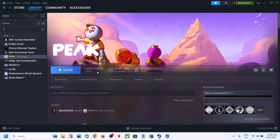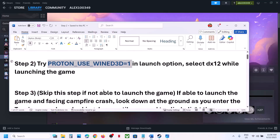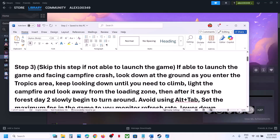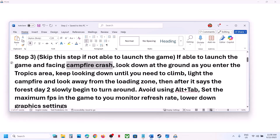If still not working, check the next step. You can skip this step if you're not able to launch the game. If you are able to launch the game, especially if you're facing a campfire crash, first of all look down at the ground as you enter the tropics area.